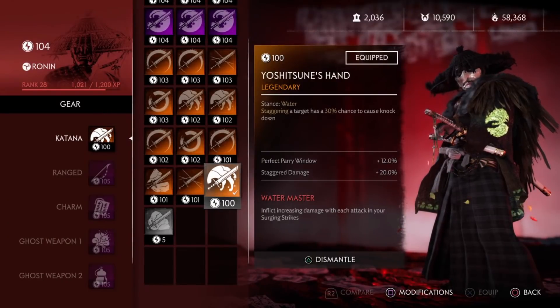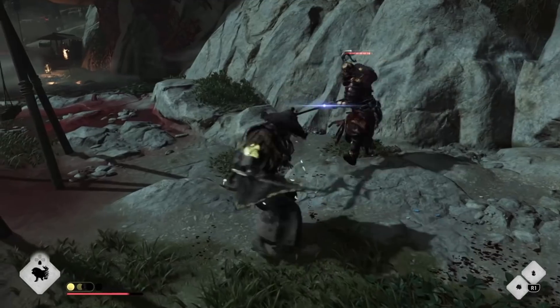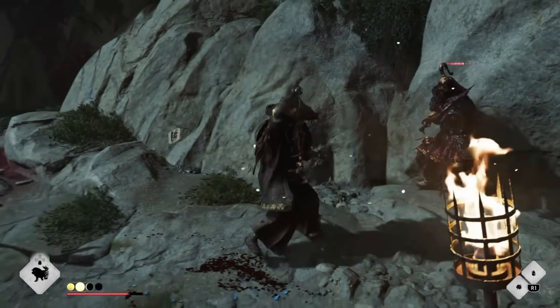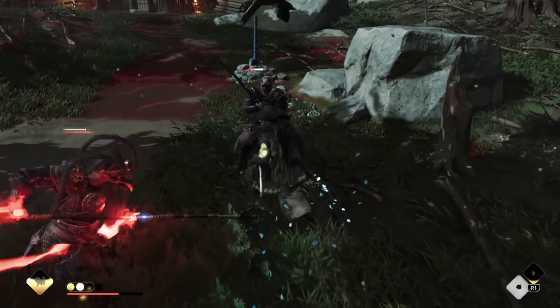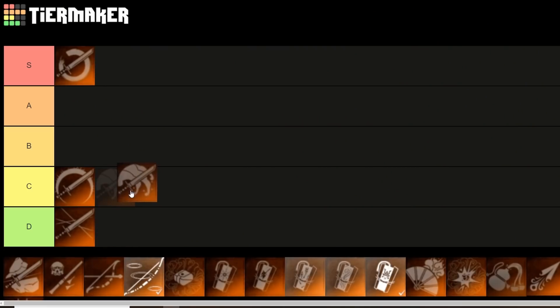Next up we have Yoshitsune-san. The default stance is Water, and staggering a target has a 30% chance for the target to be knocked down. It's pretty similar to the Demon Cutter but only affects one target. In this example, after all this time using it against these enemies I couldn't get it to proc. But if it does, it's a free crit. Again, because of that low percent chance, I'll put it in C tier.